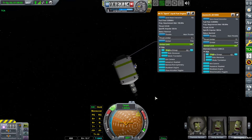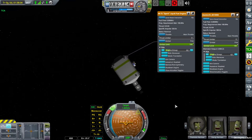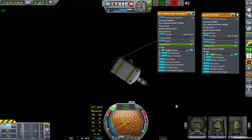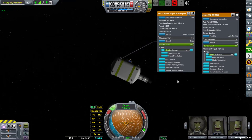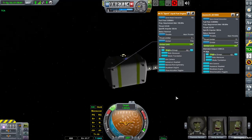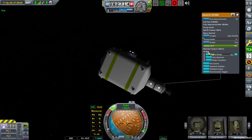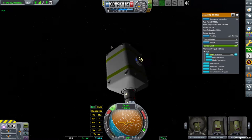But if you use translation controls, they are here. Also as a small addition, as you can see, all TCA-related part menu controls are now grouped in a TCA group, just for convenience.